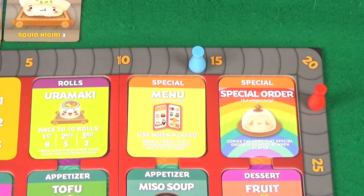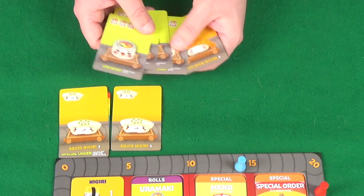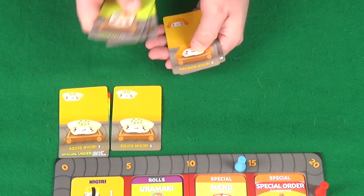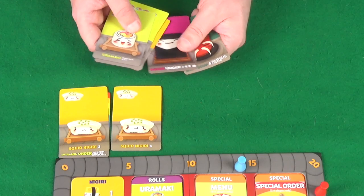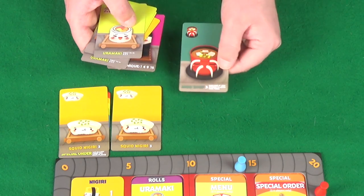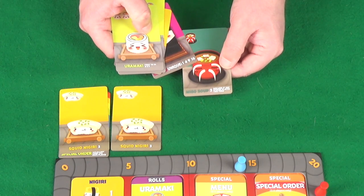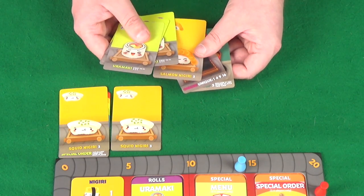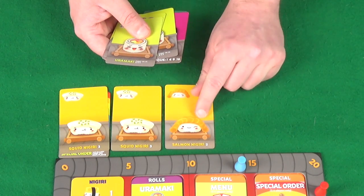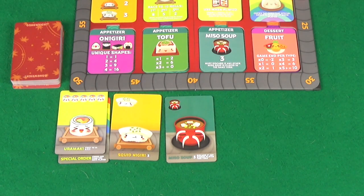There's a lot of Uramaki left but she's unlikely to take more. I go for the salmon nigiri — a straight 2 points. The miso soup would be 3 but there are 2 in the other deck — very risky. Pixel takes a risk and goes for the miso soup, and since I didn't play one, she keeps it. Remaining cards are 2 squid nigiris, a miso soup, and the onigiris.